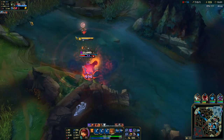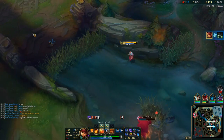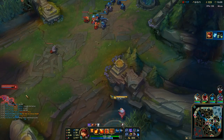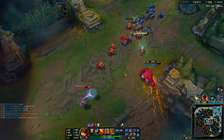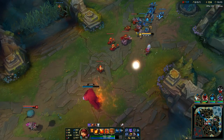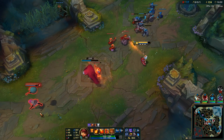The good thing about Annie is you can catch people out. At this point in the game no one's really that tanky, so because he wasn't aware that I was in the bush — luckily I had my sweeper — I was able to scan the bush and know they had no vision of me, so I could just sit in the bush and catch him off guard.